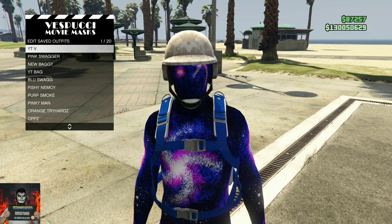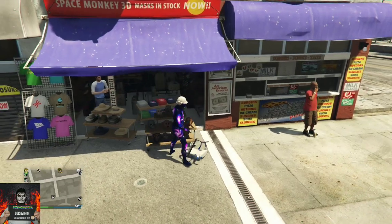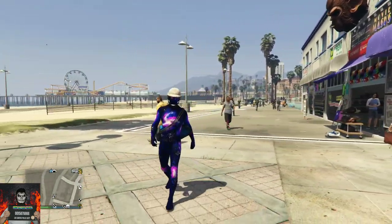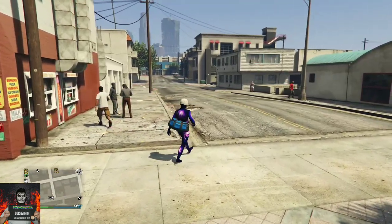Back out from the mask store and apply the saved outfit you just made at the mask store, and you should see the duffel bag transferred over to your new outfit.